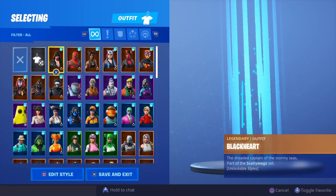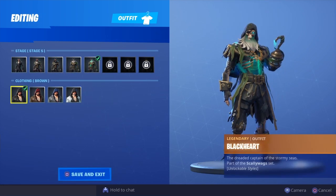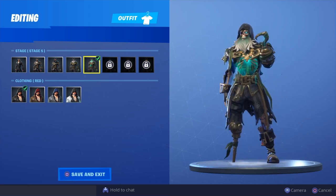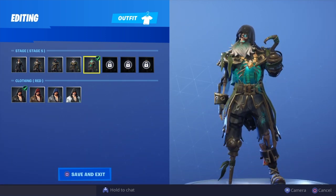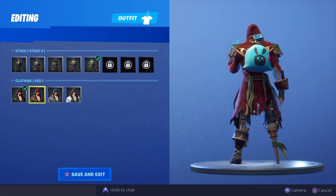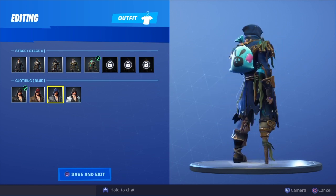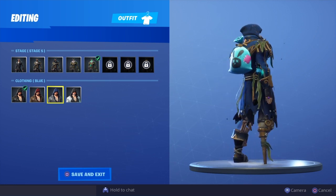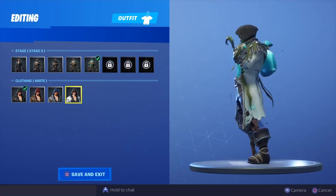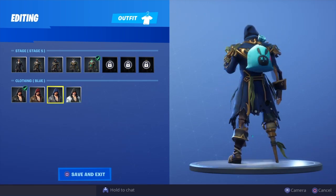Here is the Bunny Bag on all of my skins. First skin we have is the Black Heart. Let's go to brown to match the back bling — that's probably the closest color, so stage five we'll leave it at. Black, not bad. Red, probably not. Blue is probably the best one, and it kind of goes with the theme of the skin because he's a pirate — this looks like a bag of money, just goes hand in hand.